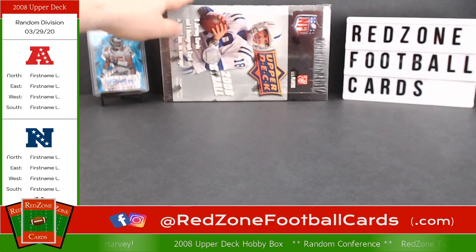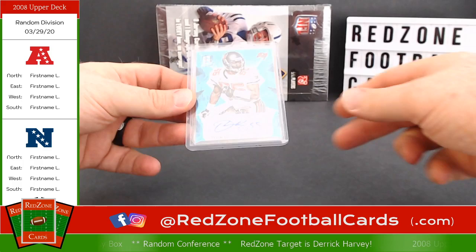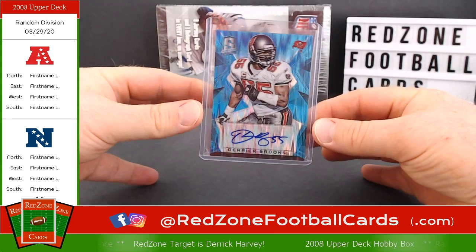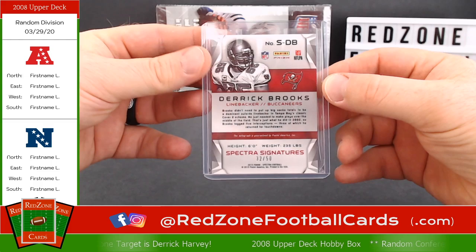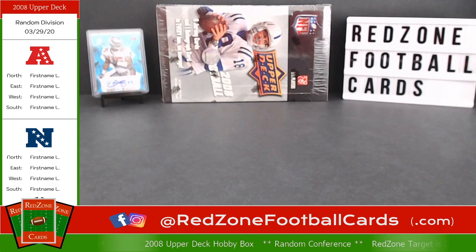We have three viewers, so hopefully one of you is Kevin since this is our break. We've got this Upper Deck going to be split between the two of us — you have four divisions, I have four divisions. Let me let you know: I have the focus set for the foreground, so as you can see by this beautiful Derek Brooks card, the cards I break open will be fully in focus. You can even see all the way down to the 32 of 50 numbering on the back. It is for sale if you want it.